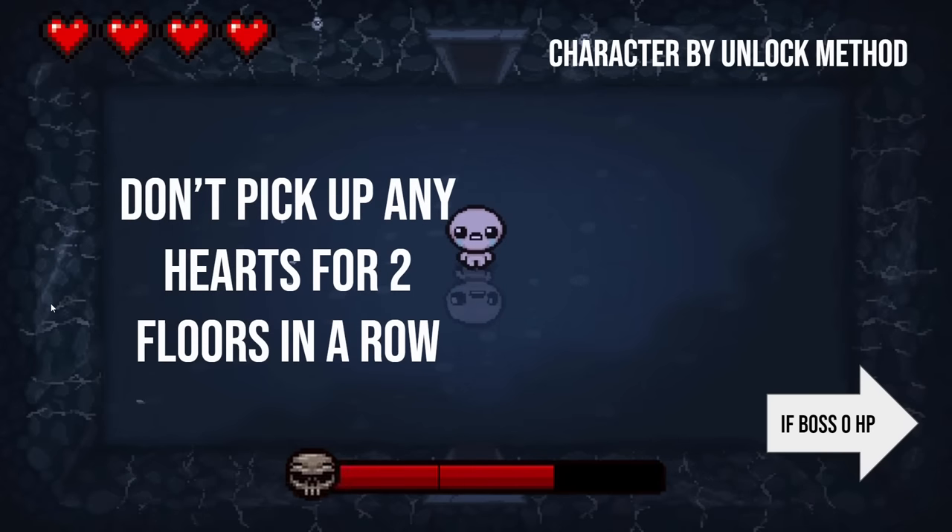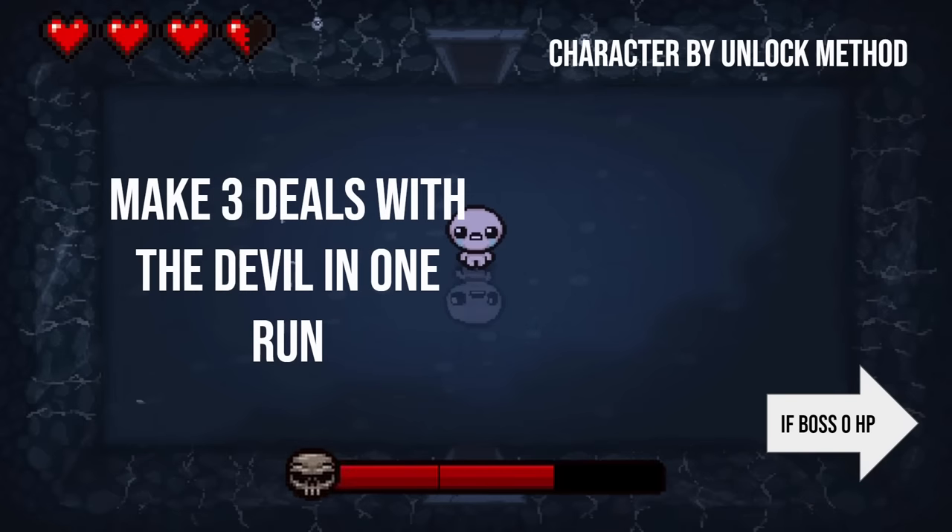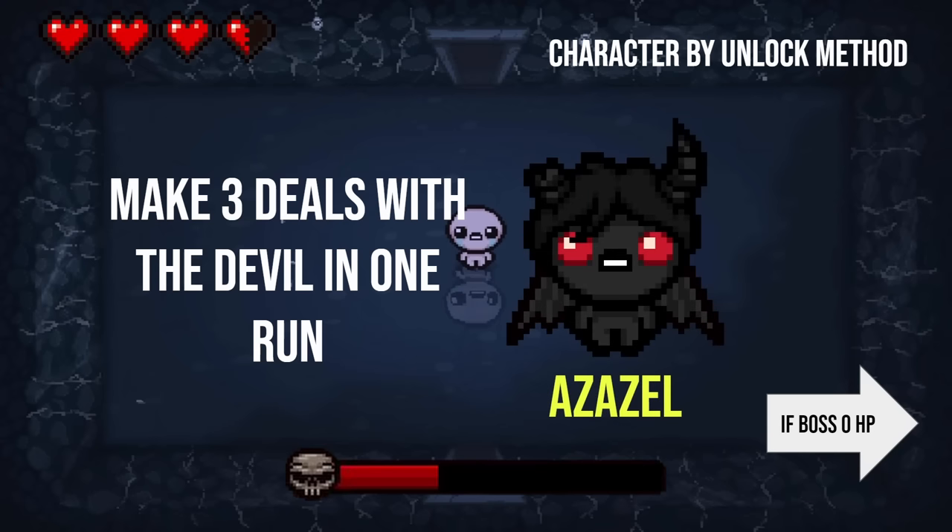Next one up here: don't pick up any hearts for two floors in a row. When I think of hearts I think of Maggie, but I want to say Maggie is like you have to hit 12 full hearts. To not pick up any hearts for two floors in a row, I'm going to go with Samson. That is very close — it's actually Eve. Next question: make three deals with the devil in a single run. I'm going with Azazel. Hey, there you go!